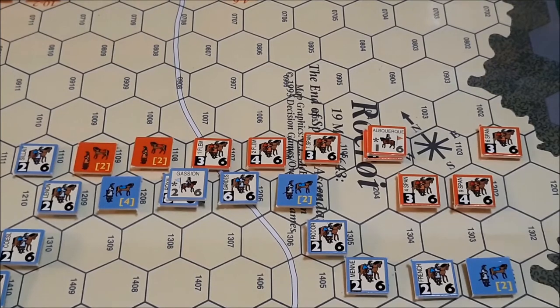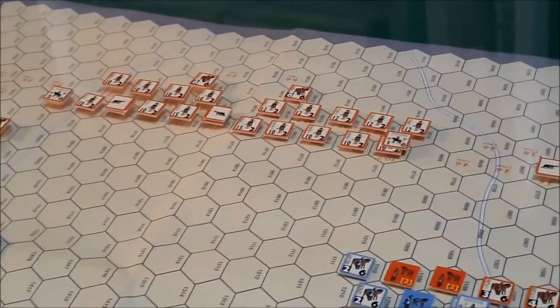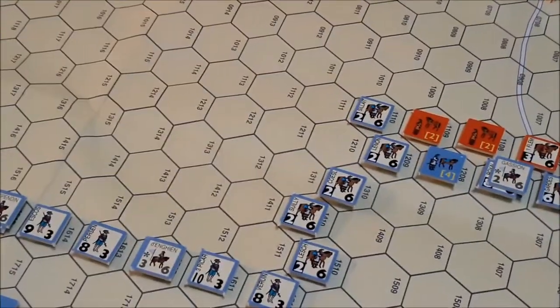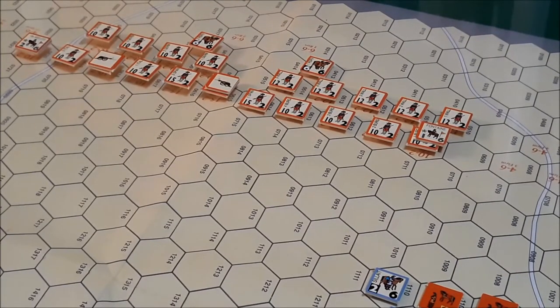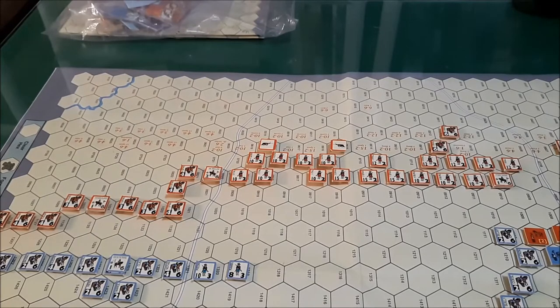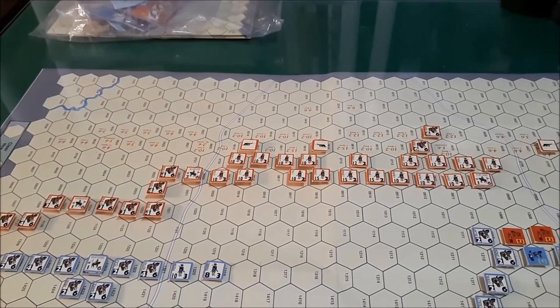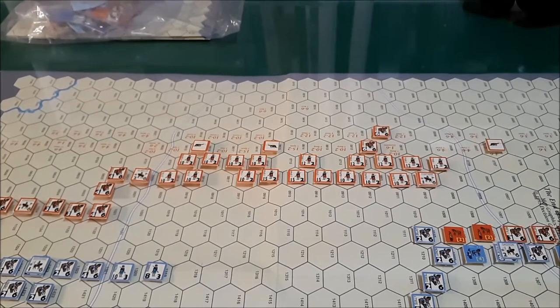We will proceed to the Spanish player movement phase. Their center is also going to advance to engage the French center. This is a partial overview of the Spanish positions after their movement phase of game turn 2. We're forming a continuous line. The tercios are very slow moving, so it's going to take a little bit of time to move up and fill this gap, but we should be alright.